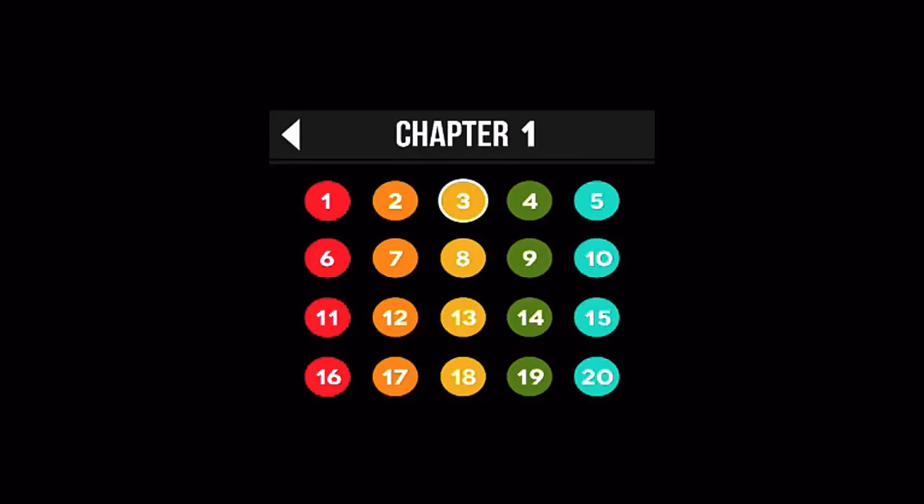Hello and welcome to this app gameplay walkthrough. Today we're covering Color Zen chapter 1, level 3. We'll jump right in — we want to make sure that the last color is the border color again.